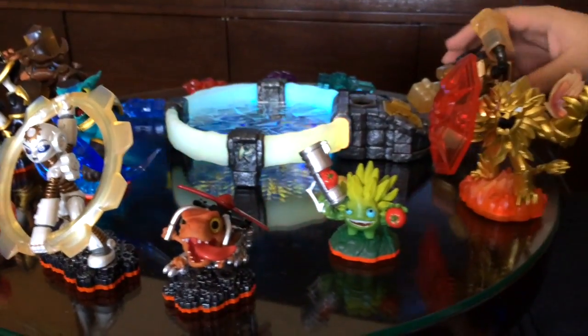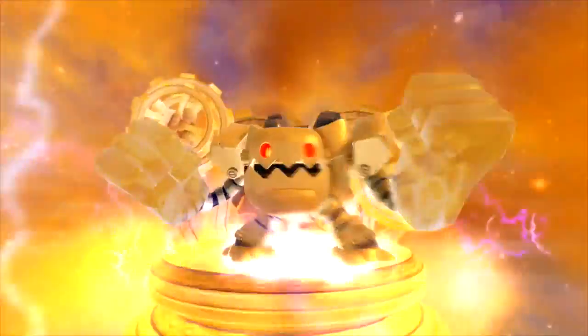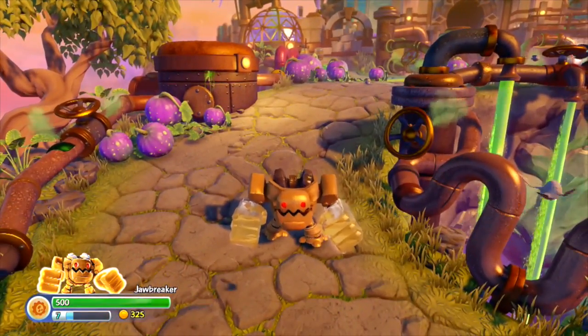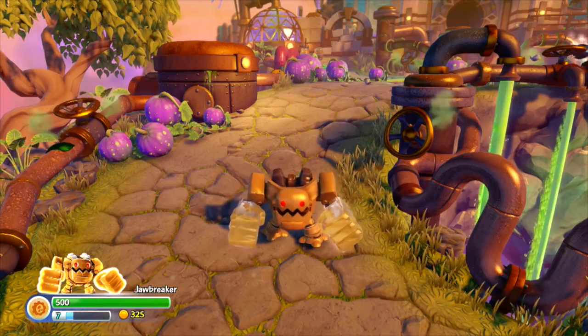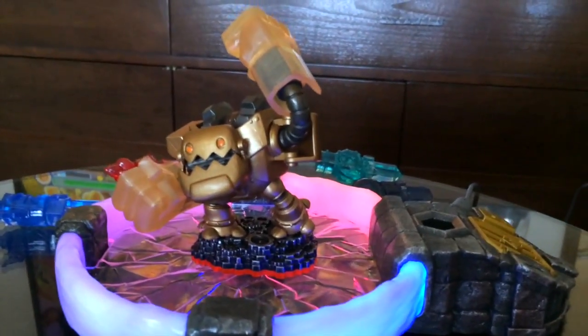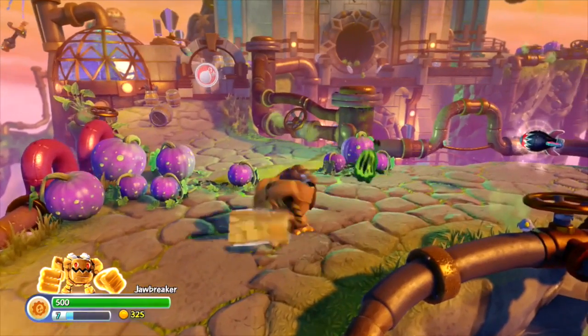Now we're going to progress forward through the level, and I'm going to switch to one of the new trap masters we're revealing for the first time here at E3. This is Jawbreaker. Like all of our trap masters, they each have a unique Traptanium weapon — you'll see the shield for Wildfire, the sword for Crypt King, the hammers for Wallop. But what's cool about Jawbreaker is that the Traptanium is actually his fists. He'll use that Traptanium to punch through any enemies.